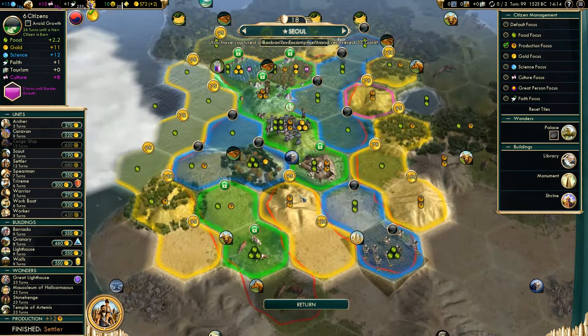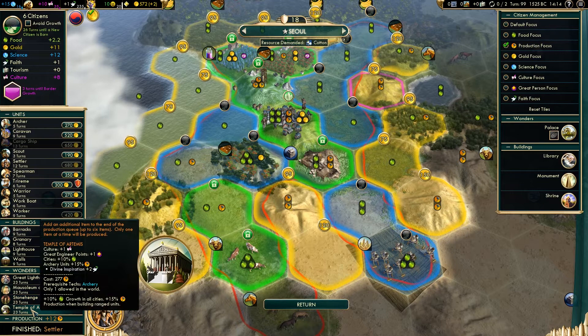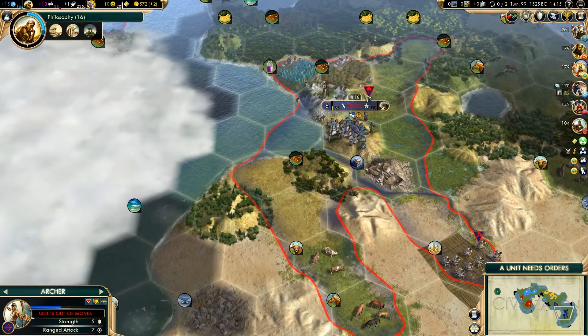So what we should probably do now is - do we want to go Stonehenge? Do we really want to try and get a religion? Or do we want to go Temple of Artemis for the food? I'm going to attempt the Temple of Artemis because the AI doesn't seem to prioritise that much, which might be a good thing. So we'll go for the Temple of Artemis. We have our settler.